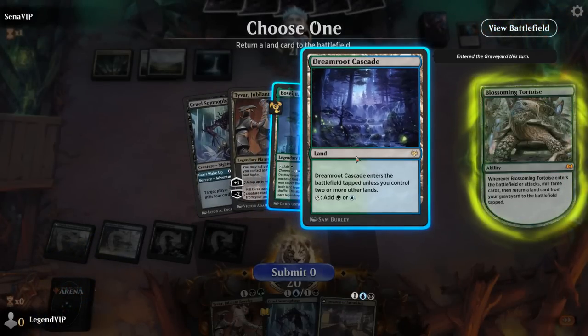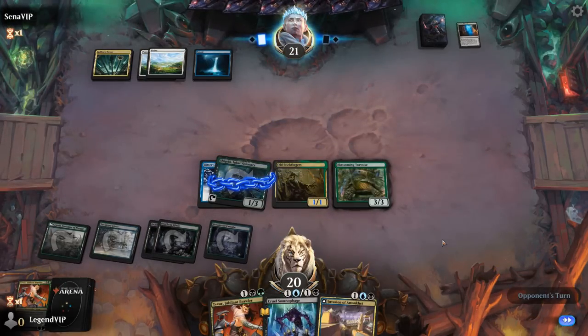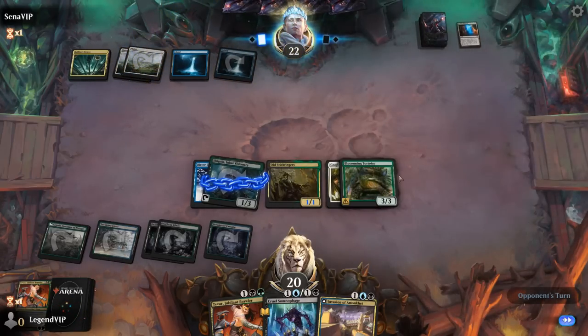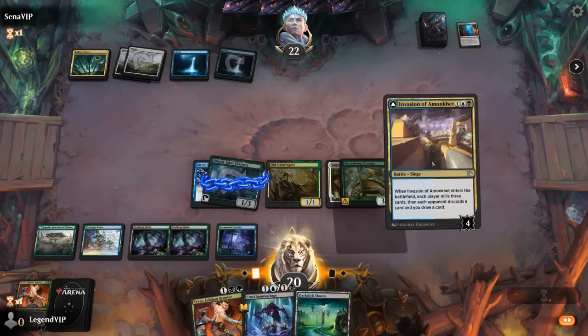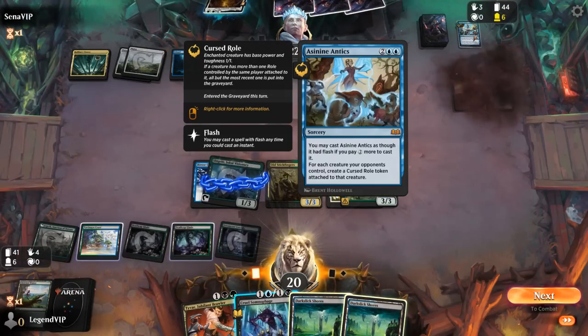Might have to worry about Wandering Emperor which could just make a knight to ambush Stickfingers, so maybe I'll wait. No Emperor. Tortoise gets Coop'd Up — lots of enchantment removal. Now with a bit more mana to work with, could go for Invasion of Amonkhet and then still mill with Somnophage, potentially growing Stickfingers enough to transform it right away. We milled Catilda for the opponent — that's potentially a problem. And our opponent discarded Asinine Antics — good to know.